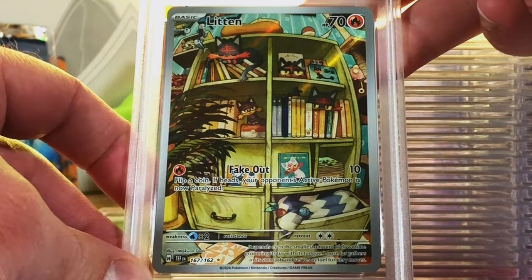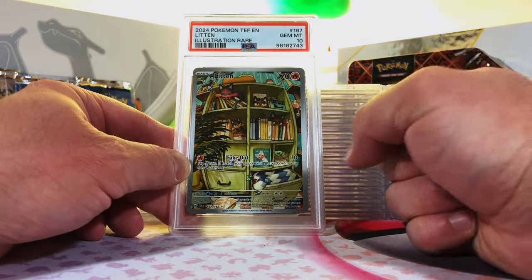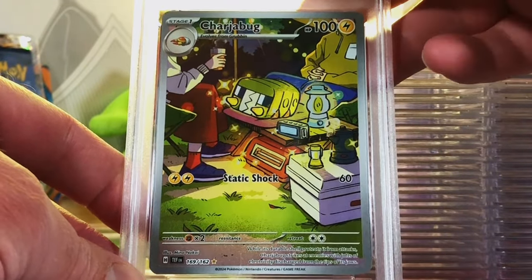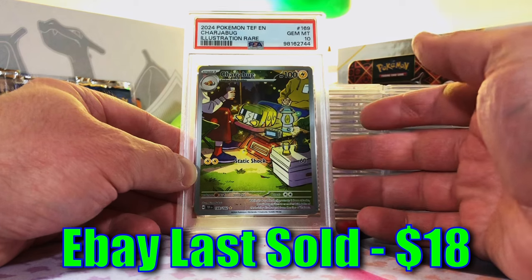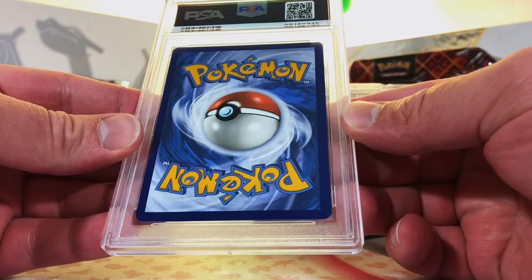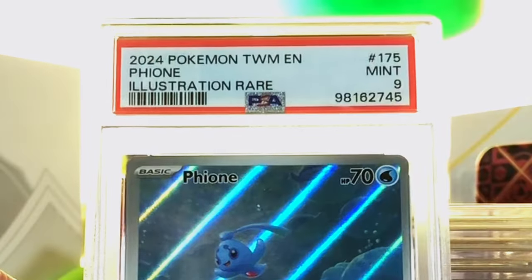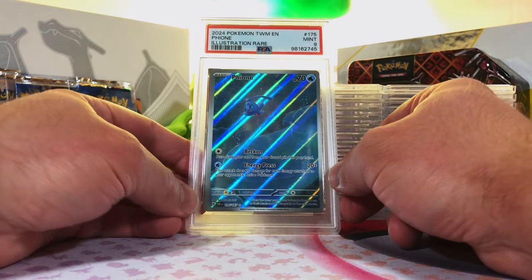Litten Illustration Rare from Temporal Forces — first time I pulled this one. I'm going 10. Gem Mint 10! Getting a lot of Gem Mint 10 Illustration Rares, love it. Charjabug Illustration Rare from Temporal Forces — I'm going another 10. Gem Mint 10! All the Illustration Rares have been 10 so far. This is incredible. Finneon Illustration Rare from Twilight Masquerade — last card in this stack. I'm thinking an 8. Mint 9! A lot of the grades are exceeding my expectations. Another great Illustration Rare.